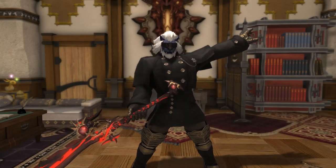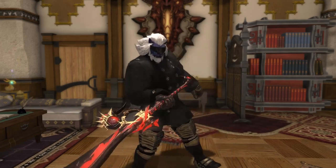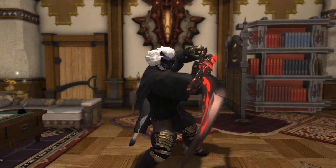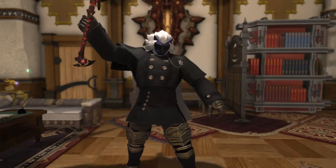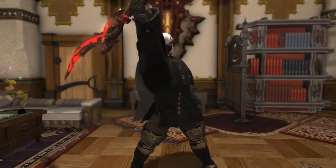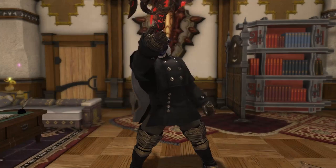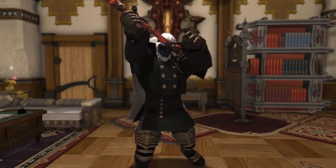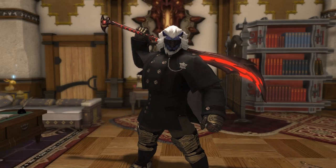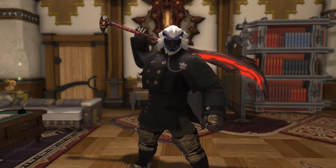Heavensward concludes with Dark Knight — a tank with a greatsword, and honestly one of the best. I've mained it in one expansion. I'd recommend starting with Paladin, then checking out Warrior, and then Dark Knight. If you're a longtime Final Fantasy fan coming from the Tactics series, both Paladin and Dark Knight have something really enjoyable to sink your teeth into. I can't recommend Dark Knight enough, though it does have that unlock condition. Think of it as a reward for finishing A Realm Reborn.